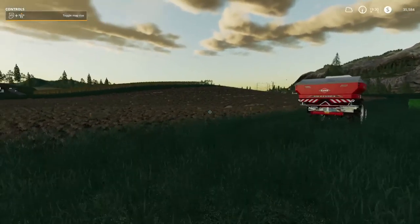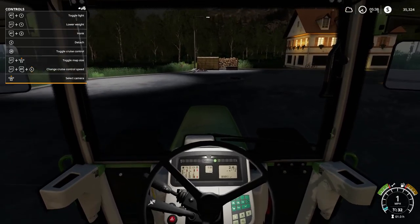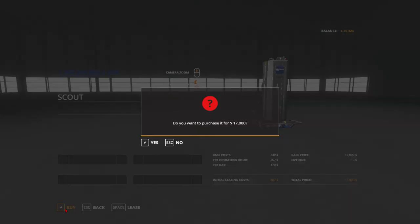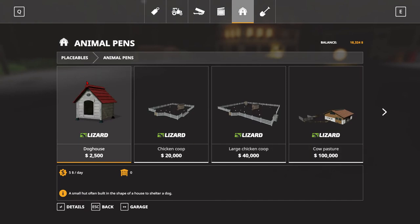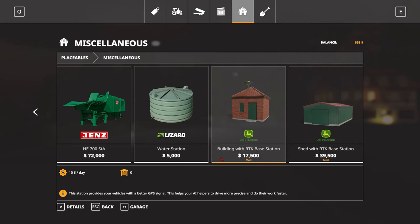Let's go ahead and run some samples on this field. I know that was probably a lot to take in. Okay, here we are at the store. So we're going to go ahead and get the Aseria Scout — you can buy it for $17,000. Pretty pricey. And if we go over here to buildings, you can get one of those RTK buildings. There's a building with RTK base station and a shed with RTK base station. We have $693, so I'll probably have to take out a bit of a loan.